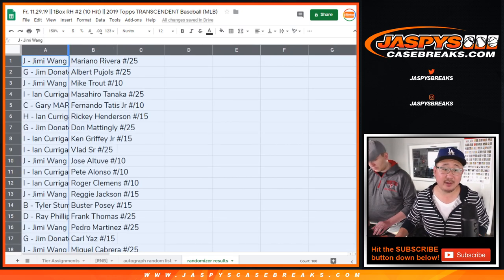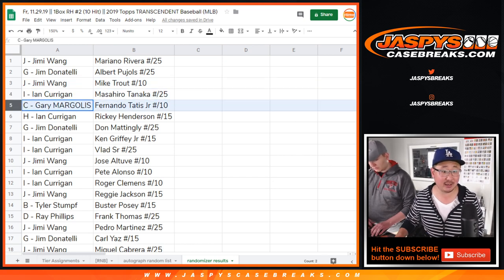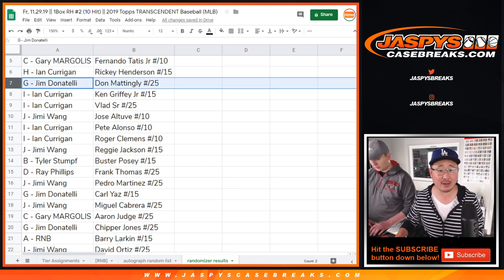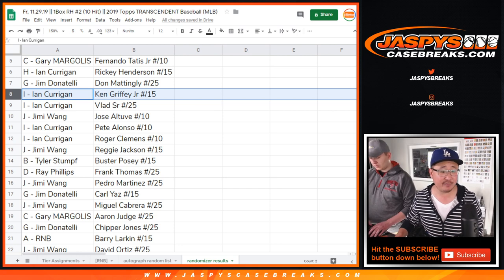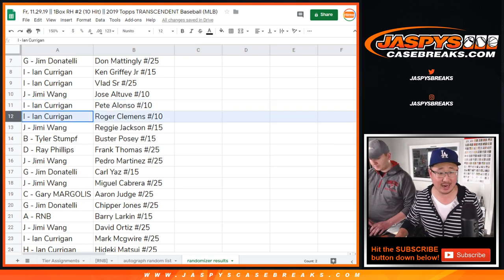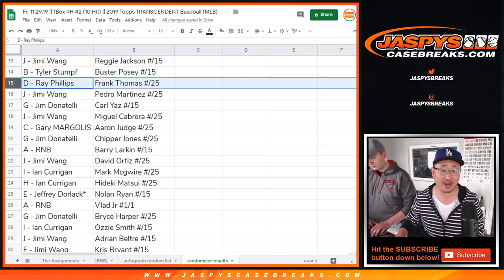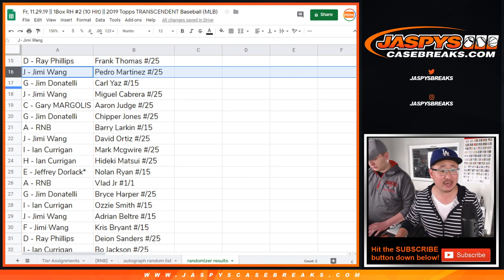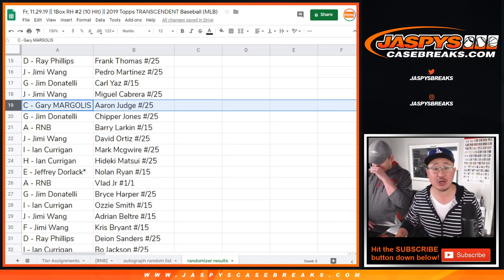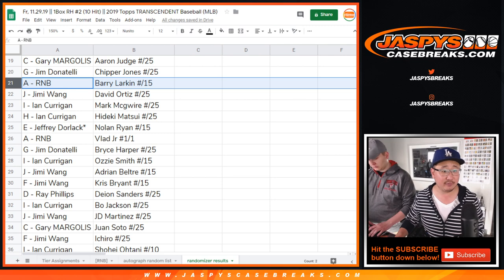Jimmy with the Mo. Jim — Albert Pujols. Jimmy — Mike Trout to 10. Ian with the Tanaka. Gary with the Tatis Jr. to 10 — that's strong. Ian with Rickey Henderson to 15. Jim with Donnie Baseball to 25. Ken Griffey Jr. to Ian out of 15. Vlad Sr. to 25 for Ian as well. Jimmy with the Altuve to 10. Ian with the Alonzo to 10 and the Clemens to 10. Jimmy with Reggie Jackson, Mr. October, to 15. Tyler — Buster Posey to 15. Ray — Frank Thomas to 25. Jimmy — Pedro Martinez to 25. Jim — the Yaz to 15. Jimmy with Cabrera, Miggy, to 25. Gary with Aaron Judge to 25. Jim — Chipper Jones to 25. And Barry Larkin for the number block spot.